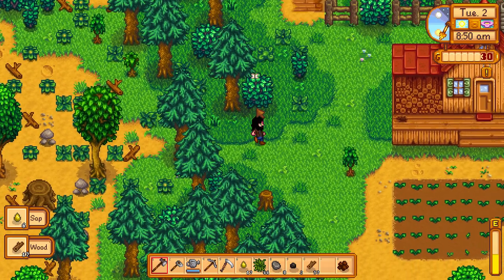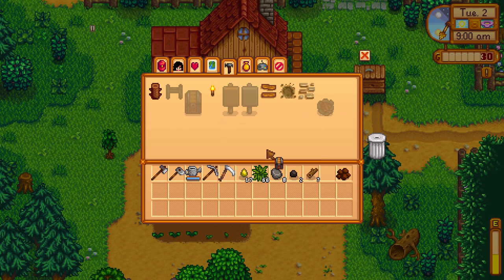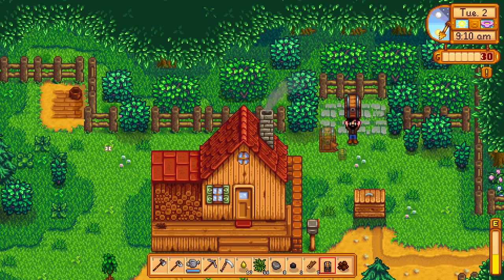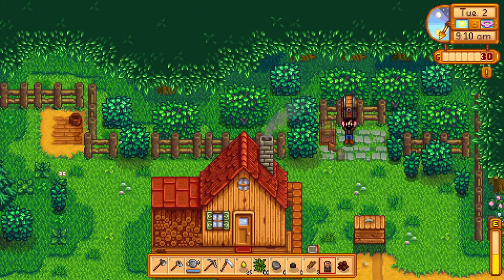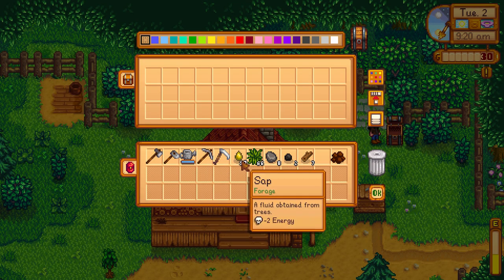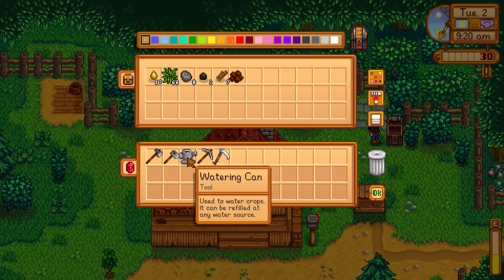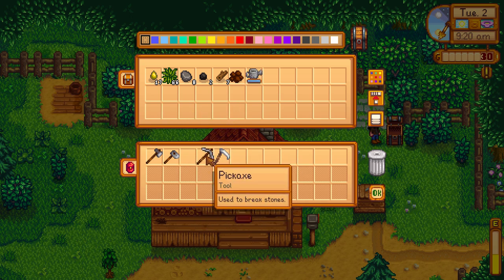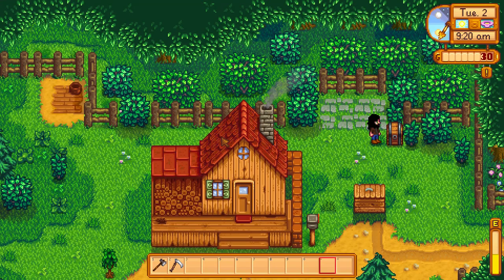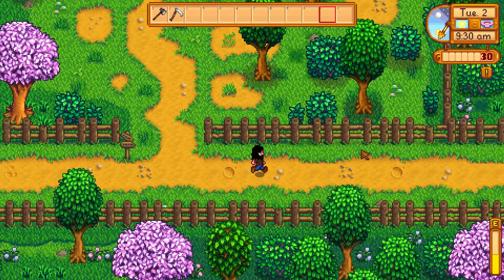We have enough wood now for a chest so let's build that - boom, and I'm going to place it down here for now. Let's store the sap and the natural resources, and store our watering can as we don't need that just yet. Let's keep our axe on us at hand, and keep our scythe as well. Right, let's hit up the beach - if there's any more townspeople we'll meet them of course as well.